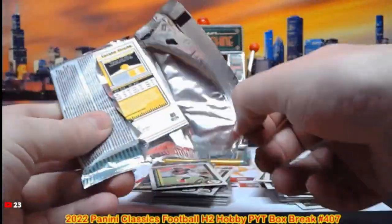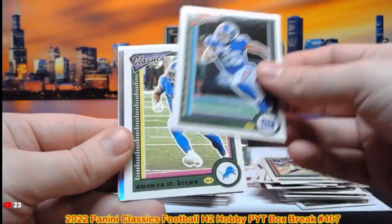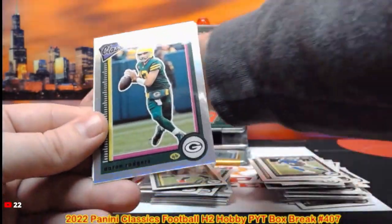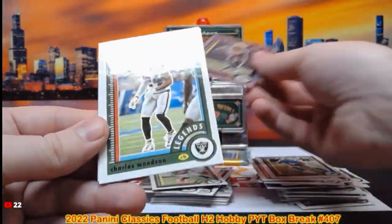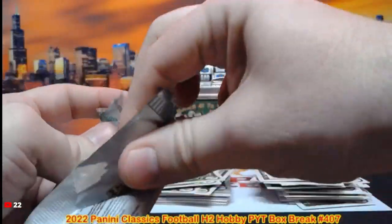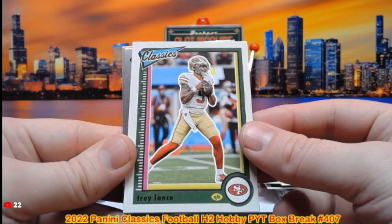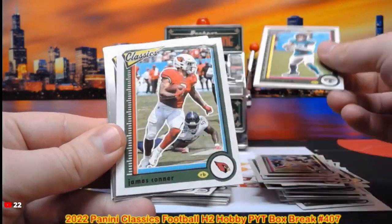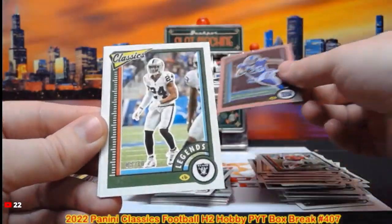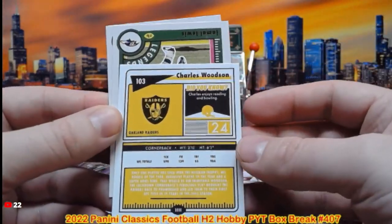Currently Keenan Allen is the guest of the break with two packs left. We've got more numbered parallels: Josh Jacobs, Darnell Mooney, Saquon Barkley, Amon-Ra St. Brown. Classic Combos — silver John Elway and Shannon Sharp, going to Denver. We got an Aaron Rodgers Optichrome silver for the Packers spot, Charles Woodson, Carson Strong. Last pack of the break — Trey Lance, Christian Kirk, James Conner, Terry Bradshaw, Saquon Barkley. Out of 10 — 8 out of 10 — that is Charles Woodson, guest of the break.